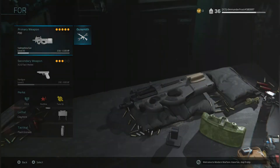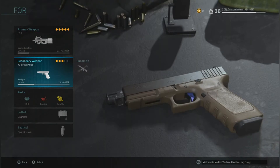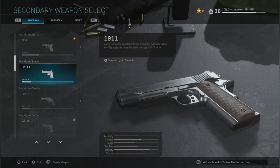Our rear grip is the Stippled Grip Tape and in the underbarrel is the Granulated Grip Tape. Your secondary can be a choice of your own. I'm fond of the X16 because I enjoy a faster fire rate. But if you want a gun that has a slightly more increased damage, the 1911 is right up your alley.